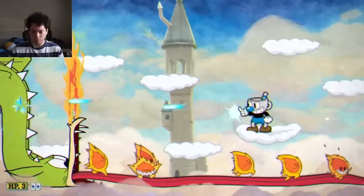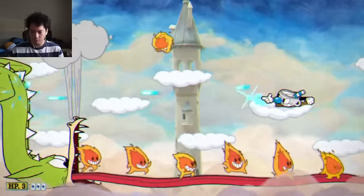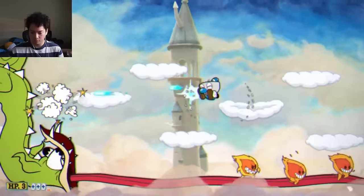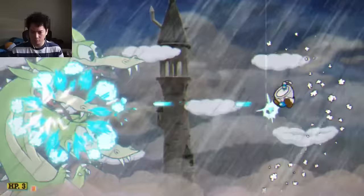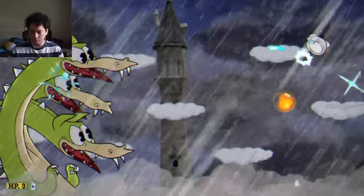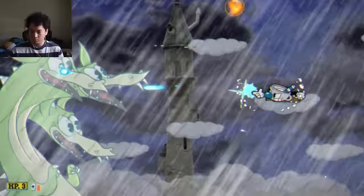The second phase is just as easy because you're firing the peashooter at a stationary target. All I had to do was finesse my way around the little fire guys — dipping, ducking, and dodging them while not letting my finger off the fire button. For the final phase, I have a lot of issues with other weapons like the roundabout or crack shot because it's hard not to shoot the fire oars, but the peashooter is so precise you don't have to hit them.